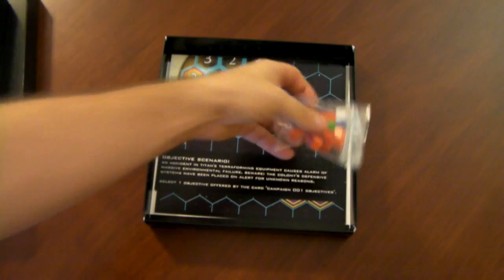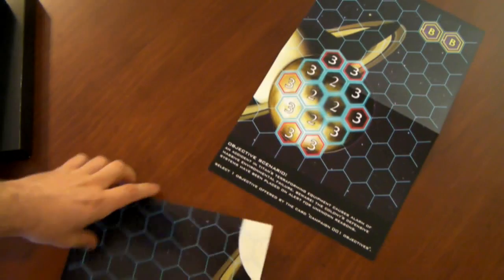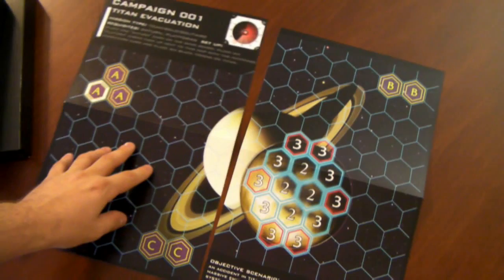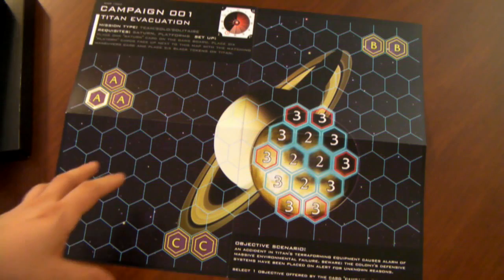There are also some cubes, which are going to be used for various things, and a new map. These maps are double-sided. This one I think they call a Saturn map, because it is in fact a map of Saturn. Now what's special about this map is that with the base game, the map kind of encompassed a large area of a particular star system, whereas these maps in the expansion are called campaign maps.